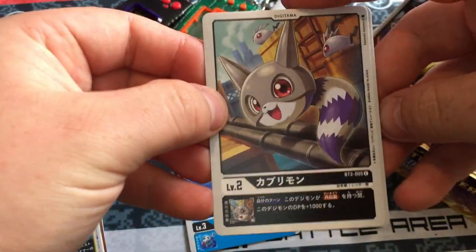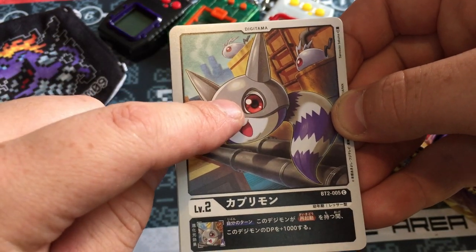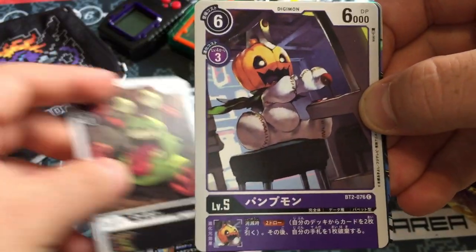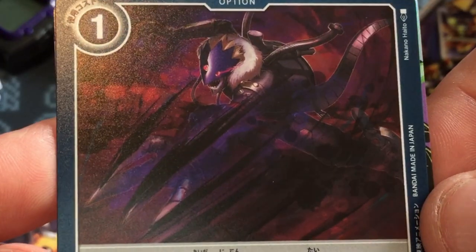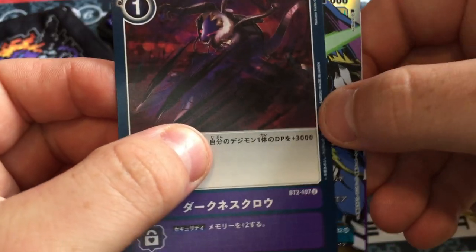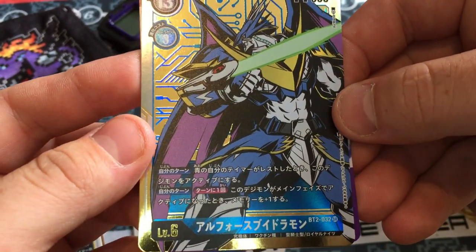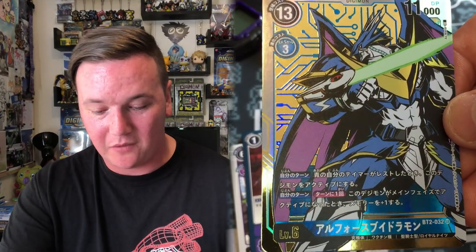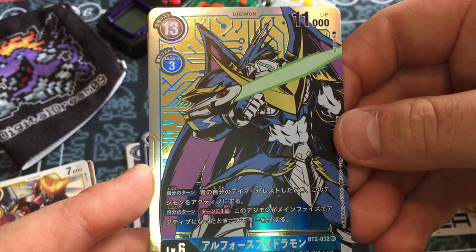Next pack: Gomamon, Caprimon — cute little fella — Numamon, love him. Pumpkinmon, tribute to Jabberjohn. Beelzemon's attack card. And... Ulforceveedramon, and this is his parallel artwork. That is so sick. In this box they've got what they call parallels, where it's the same card but with a different style of background. It's really cool. Ulforceveedramon is sick. These pulls have been epic.